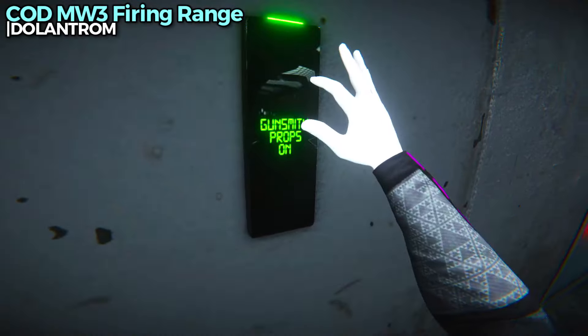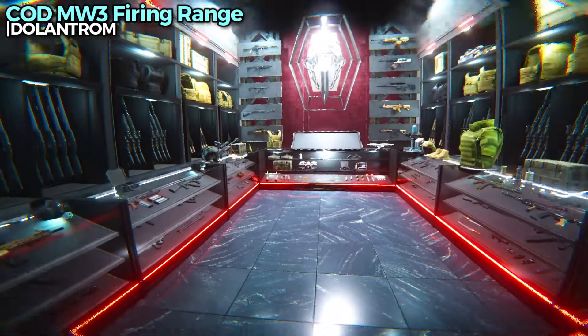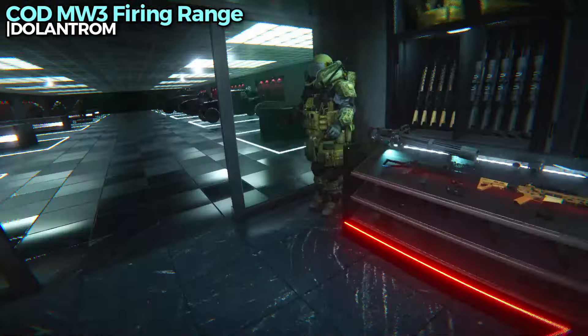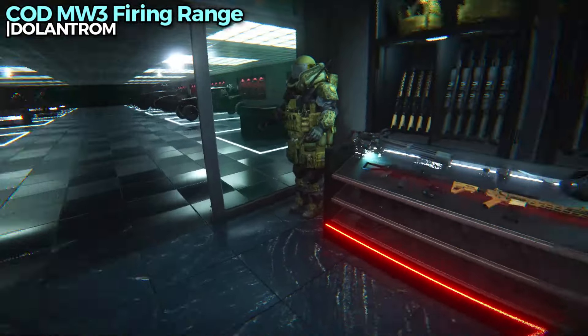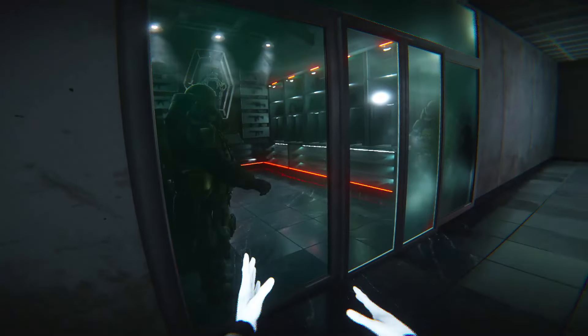Oh my god. There must be a lot of polygons in this room because my frames have just dropped. But you can activate this room and have all this stuff spawned in — mini guns, attachments, knives, all the shotguns and body armor you could ever want. Oh my god, this is cool. Although I do need to turn it off because it's destroying my frames. That's really nice how it's a toggle.